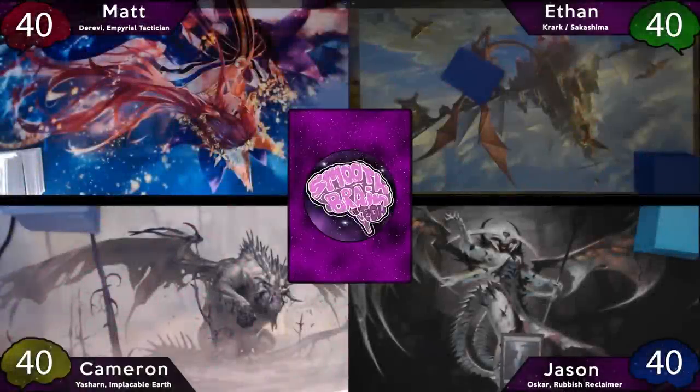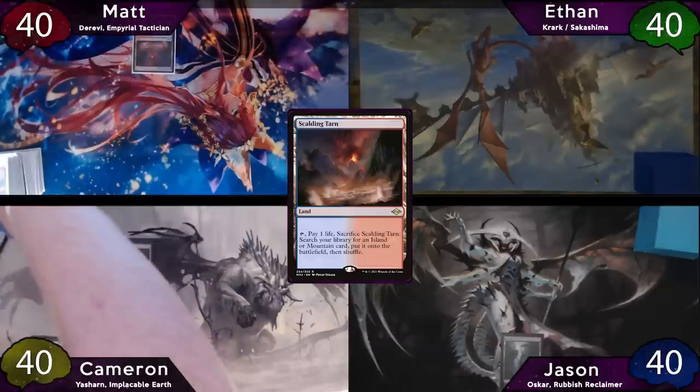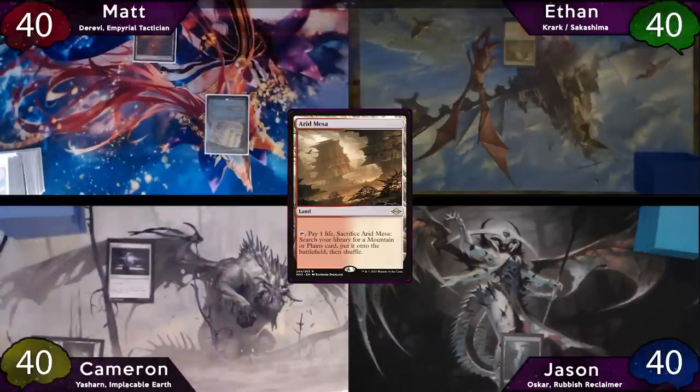Looks like Jason wins the die roll. He'll play a Swamp and then pass the turn to Cameron, who plays his Forest into his Sol Ring, and then we'll pass the turn to Matt. Matt plays his Scalding Tarn and then Freecast his Mana Crypt, and then we'll pass to Ethan, who plays his Arid Mesa and then we'll also pass.